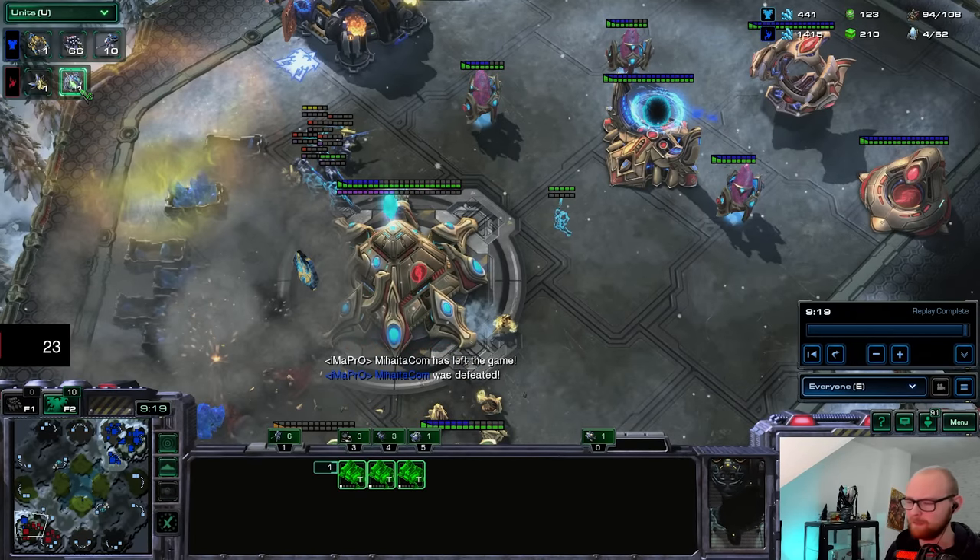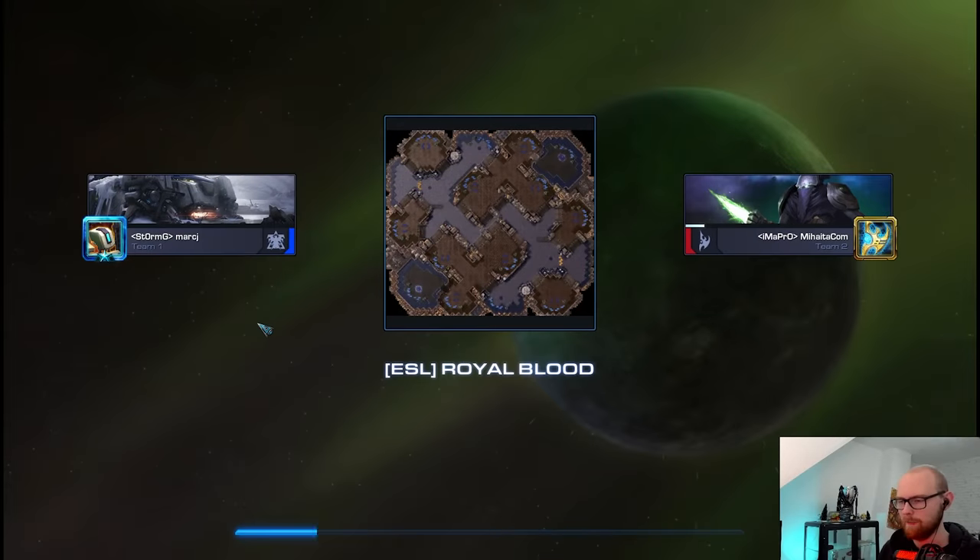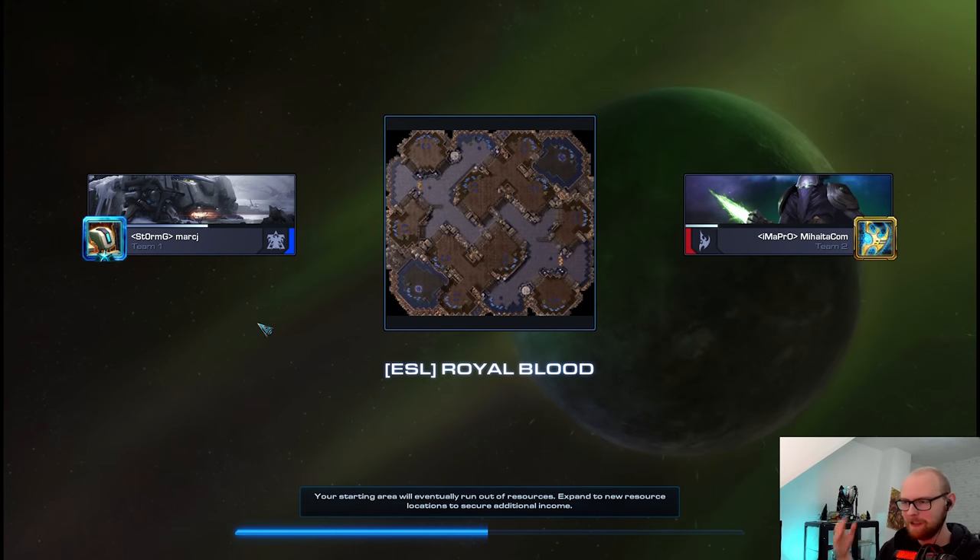Now game two — I'm going to do a little bit more of a brutal strategy, but that was a very fun experiment. CC first planetary rush into ghost. Let's go for game number two. Map two on Royal Blood — once again a map I don't know, but it looks pretty cool. I do really like new maps.